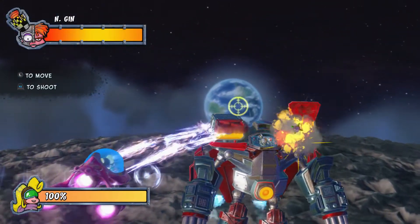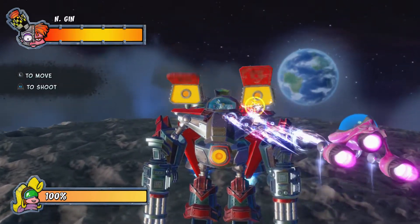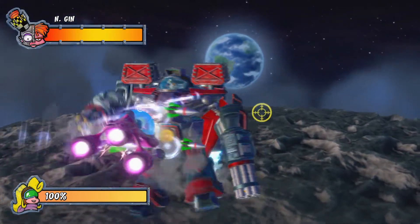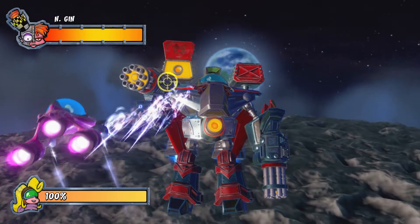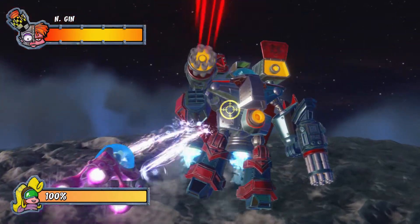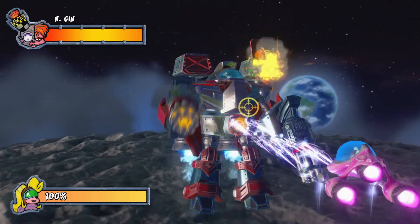Use the left stick to move and then the action button to shoot — I'm using Square, but you can use R2 and a couple others as well. Make sure the missiles don't get you; hit whatever yellow parts are exposed. I'm being a terrible aim at the moment.